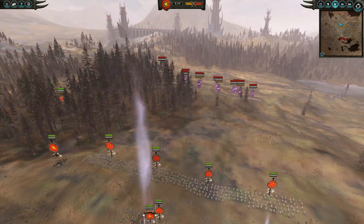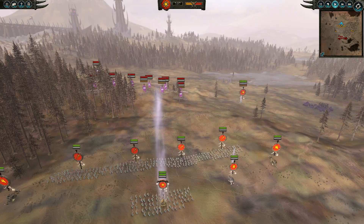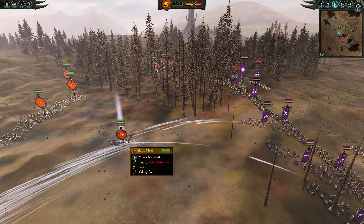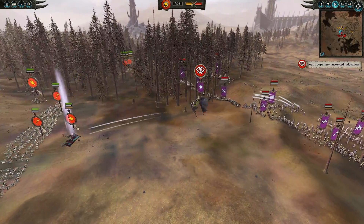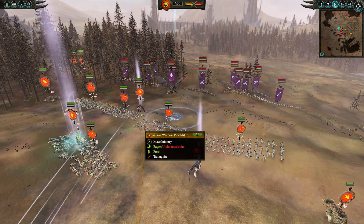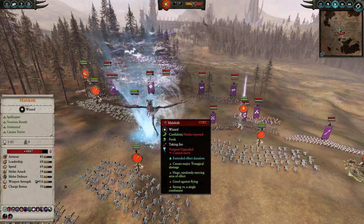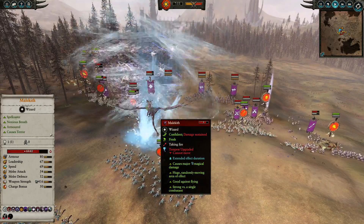In the beginning I'm allowing him to move up — I did not see these Shades at first, but thankfully my Skink Chief is taking pot shots, which is great. Look how bloody Malekith got just from a few volleys. My whole point is for my Skink Chief to pepper Malekith the whole time. Here I get to cast Tempest — an overcasted Tempest — and it is doing quite the damage.